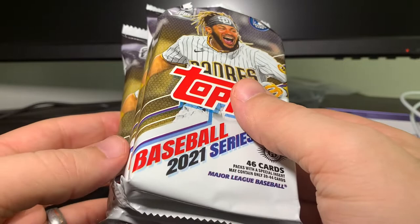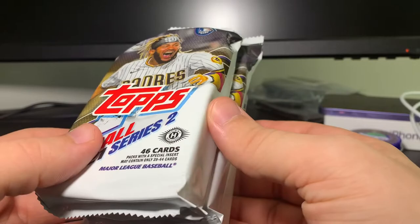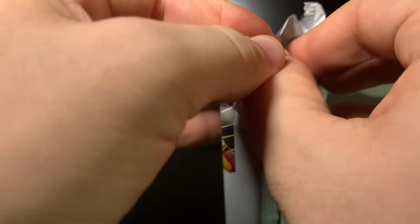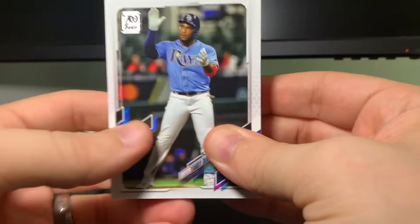Happy Series Two release day everybody! Series Two is Topps flagship — just the second half of the series. These three jumbo packs have 46 cards each. In a hobby jumbo box there are 12 packs and three hits, so we have a decent chance. We're looking for top rookies like Cavan Biggio and Adbert Alzolay — let's just dig in.